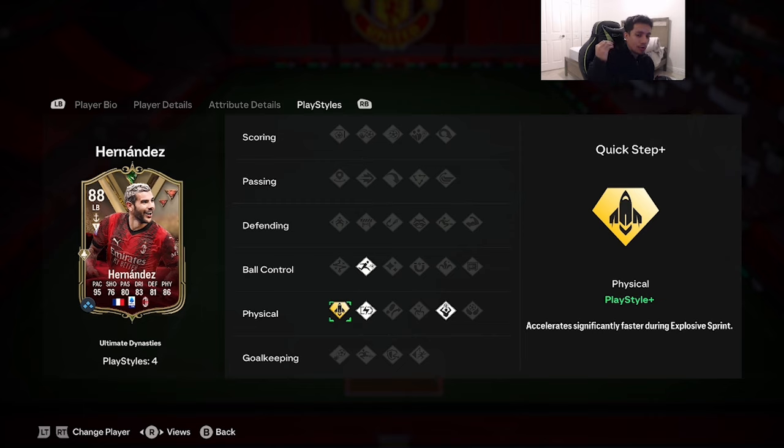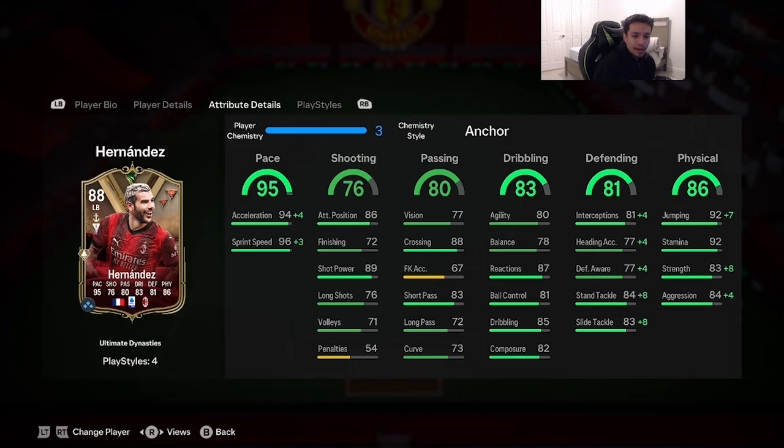Traits he has are Rapid, Relentless, Long Throw, and Quick Step Plus — aka Rocket Ship on gold — which is absolutely amazing for a fullback. I'm going to give this card the Anchor chemistry style. Some people might think I'm crazy and that I should give him the Sentinel, but with Anchor, acceleration basically gets maxed out, sprint speed maxed out, strength maxed out — 91 aggression, 88 interceptions, 85 defensive awareness, 81 stand tackling, 92 slide tackle.